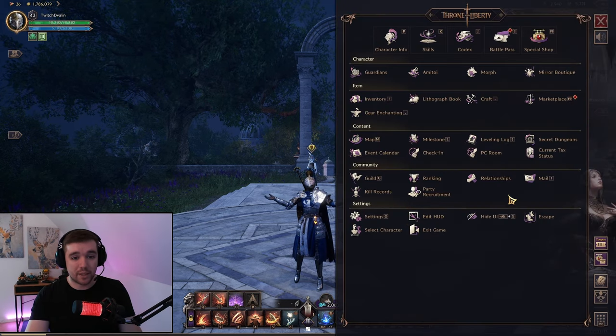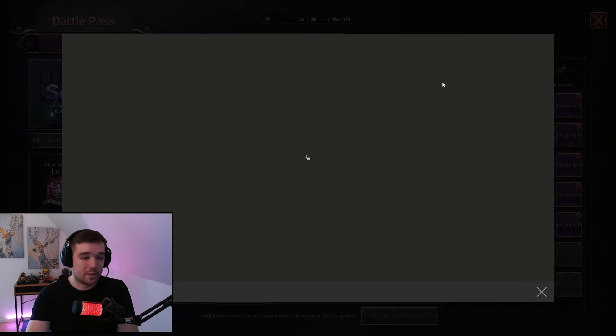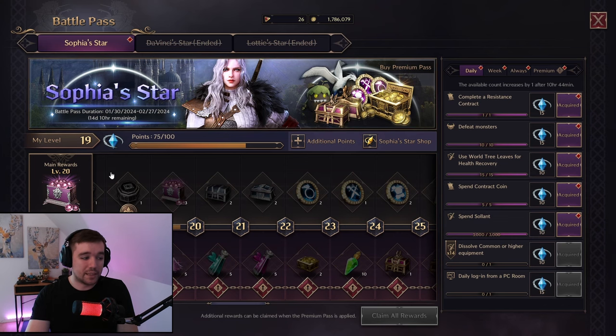If you press Escape, you will find in the very top the battle pass. It will first show a pop-up — some kind of commercial for it — but basically this is the battle pass. I'm just going to hide my webcam for a second.